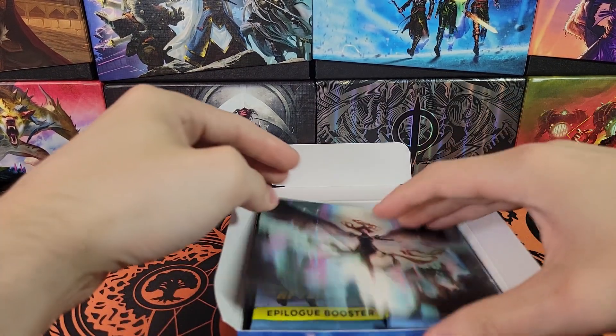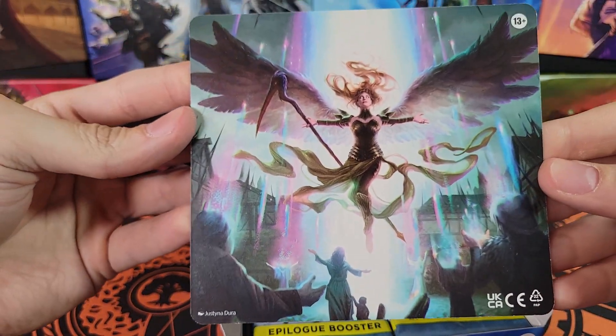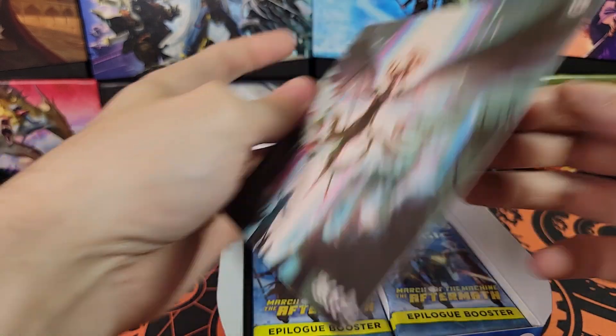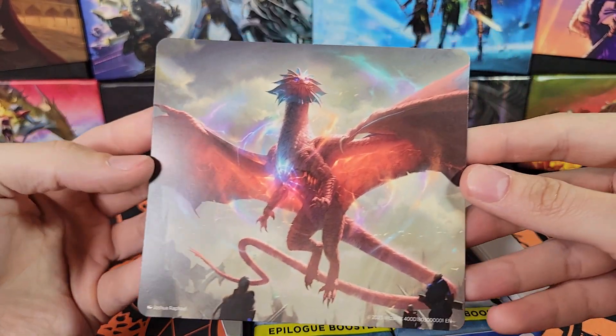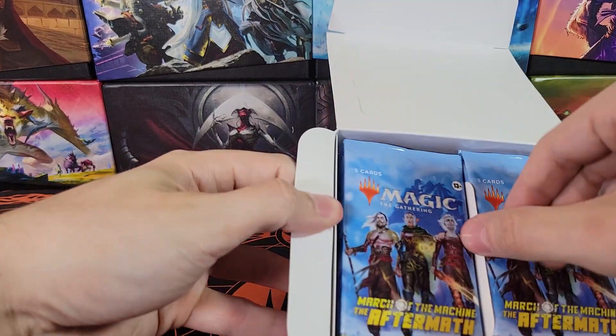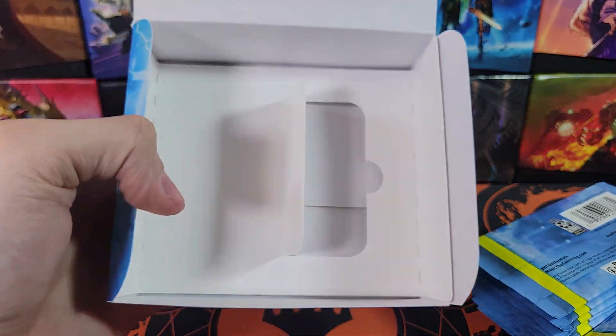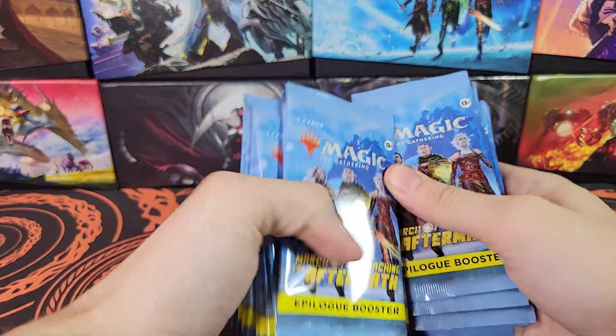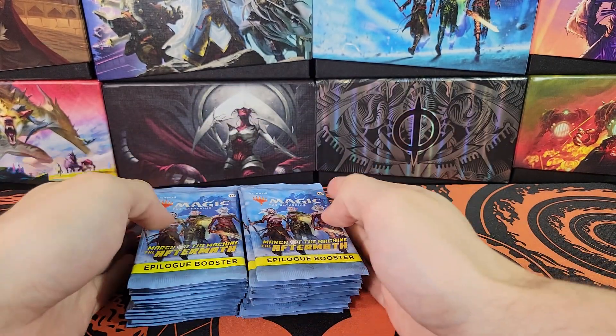Let's see what we got here. Is that Sigarda? I don't remember. I've seen this card like four times by now. That's Niv-Mizzet, of course. Pretty cool little insert there. All right, let's just dump this over. It's kind of interesting.